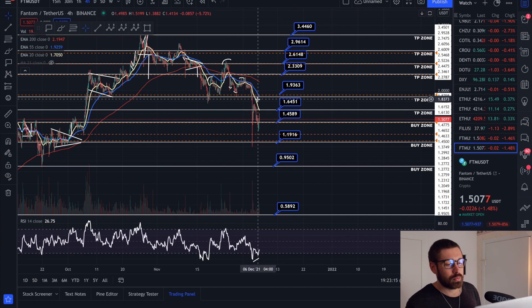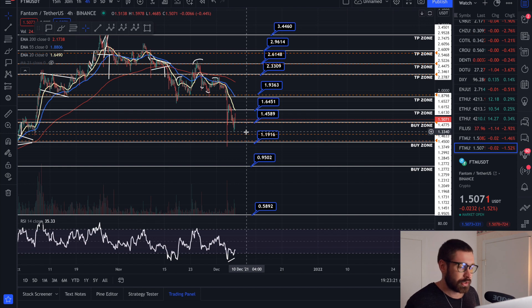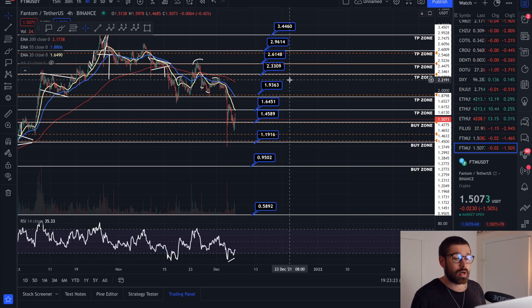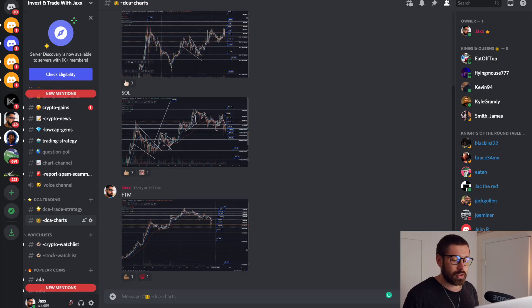The bulls will step in and push the price back up — whether it's at $1.45 or it could be at $1.19. That's why you DCA: bring your average price down to $1.33 and get ready to ride the slingshot back up for FTM. So that's basically it for this one.